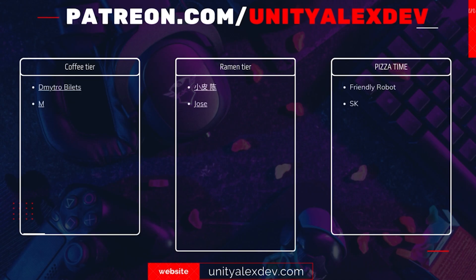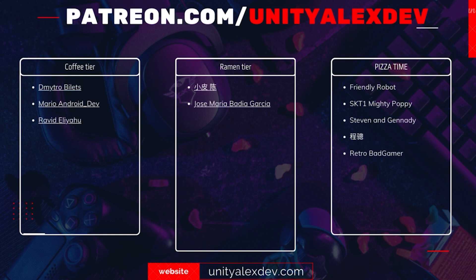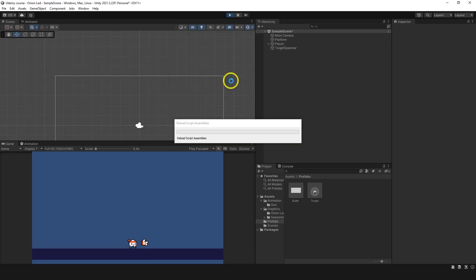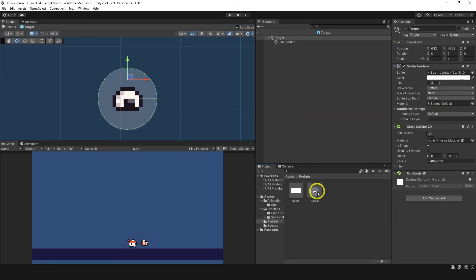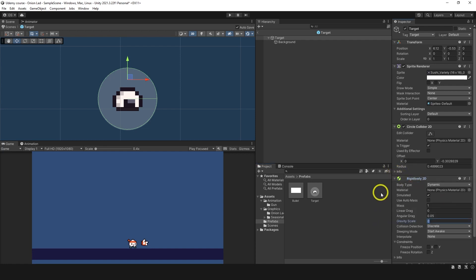Before continuing, thanks to all my Patreons - friendly robot, skt1, mighty poppy, Steven, Gennady Chanson, and retro bad gamer. Now testing - sushis are created at random X positions but don't fall. Easy fix: on the target's Rigidbody2D, set gravity scale to maybe 2 and linear drag to maybe 3. Linear drag is like air resistance - the more it is, the more it slows down.